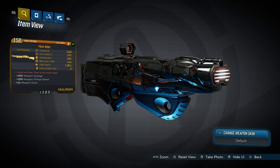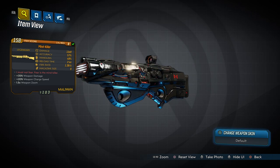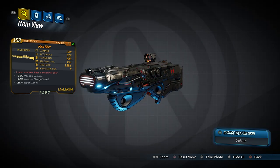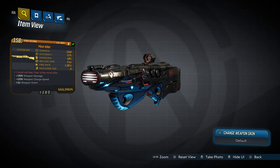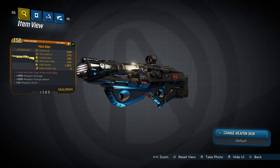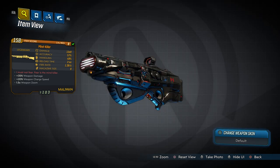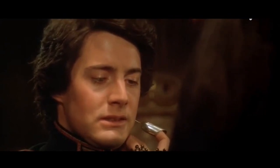What's going on guys, killer six back with another Borderlands 3 legendary item guide. This time we're taking a look at the Mind Killer. The Mind Killer is a Maliwan shotgun with no element — that's right, a non-elemental Maliwan. The red text reads: 'I must not fear, fear is the mind killer,' which is a quote from Frank Herbert's Dune.